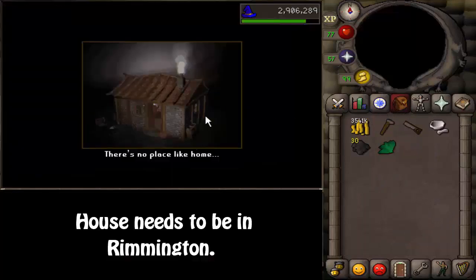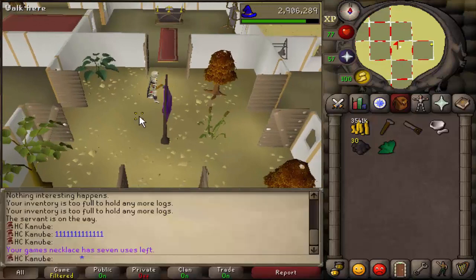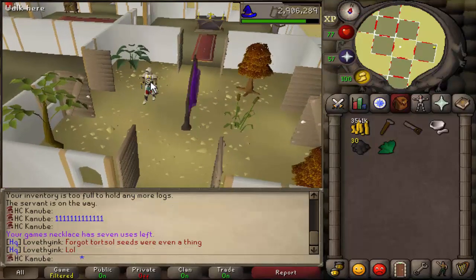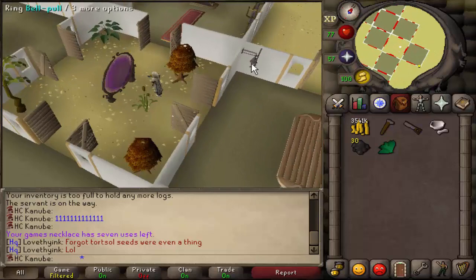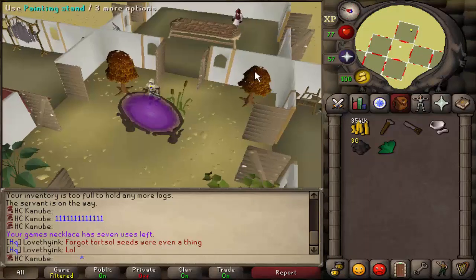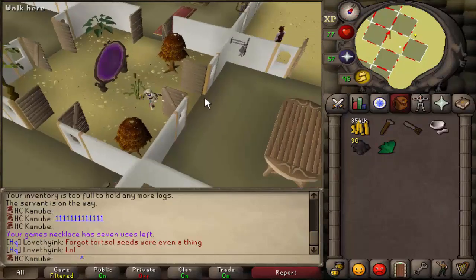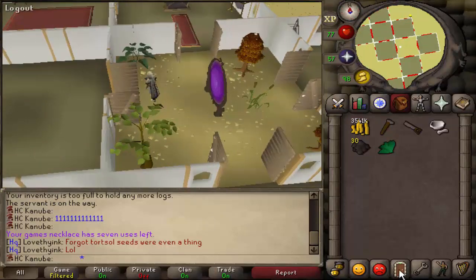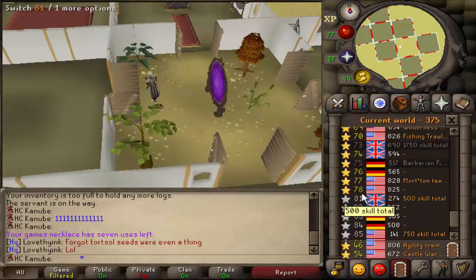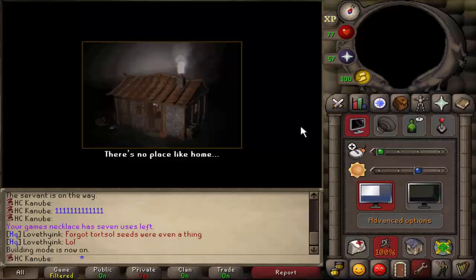In order to do this method you're gonna have to have your house in Rimmington. If you don't, go to the closest house agent and switch your house to Rimmington. Best way to do this is have a bell pull so you can call your butler from wherever he is — sometimes the butler wanders super far.